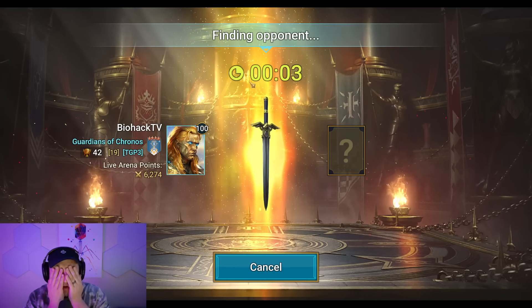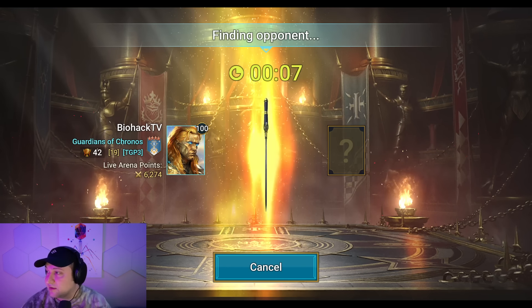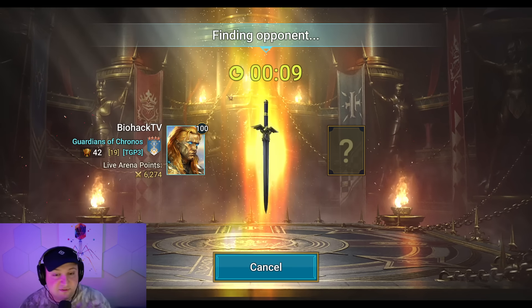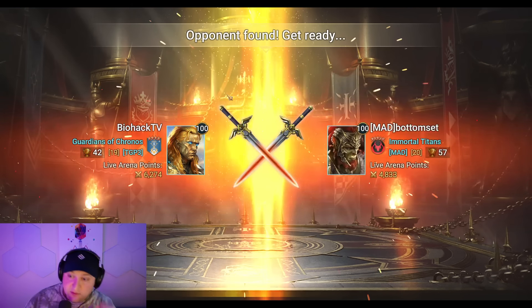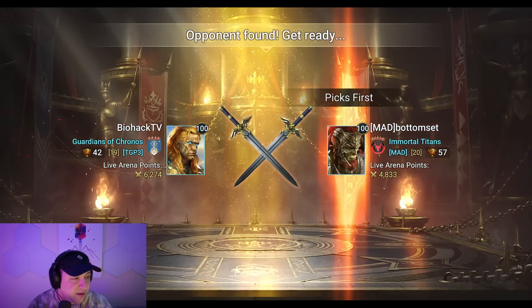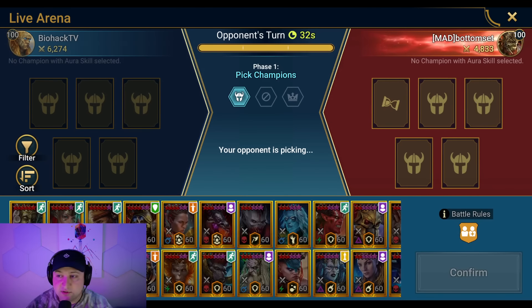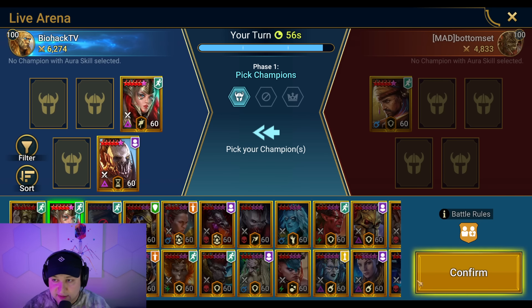I need to fix my Xena build. Next time we get a free regearing event, I'm going to prioritize Xena — I think she's going to become one of my most important nukers. Not over Georgia or Ronda or any of that stuff, but she's going to be important.